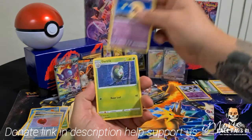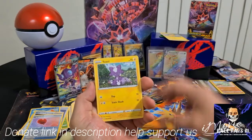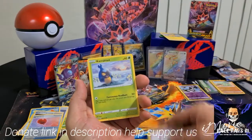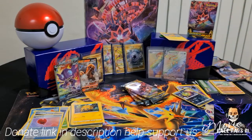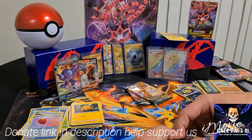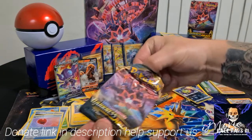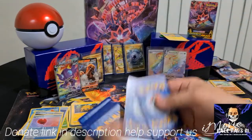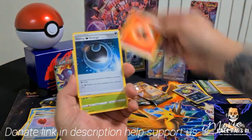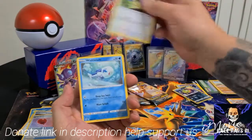If you haven't already, make sure you hit that like button and subscribe. Drop a like on the video and comment down below if you're enjoying these card openings. Still trying to chase that Zard, so we're going to get some more packs. Three green codes like that — just rubbish pulls, getting trash.